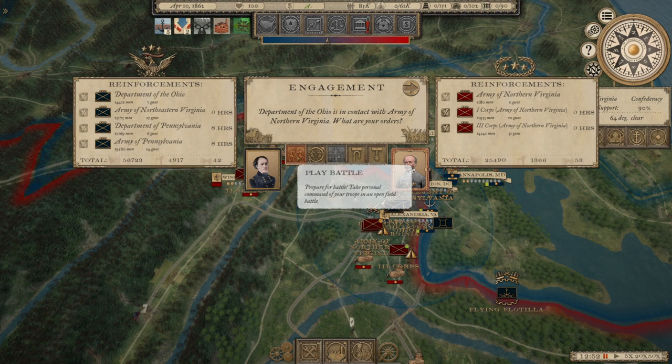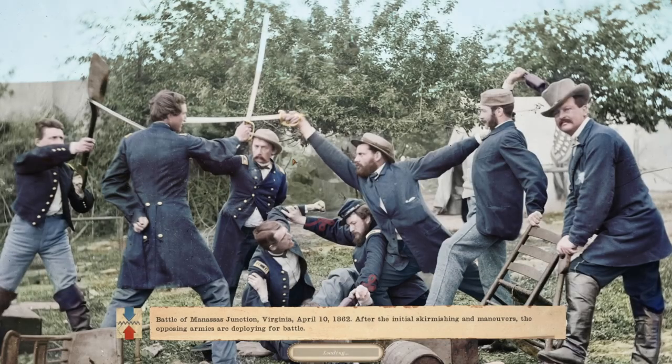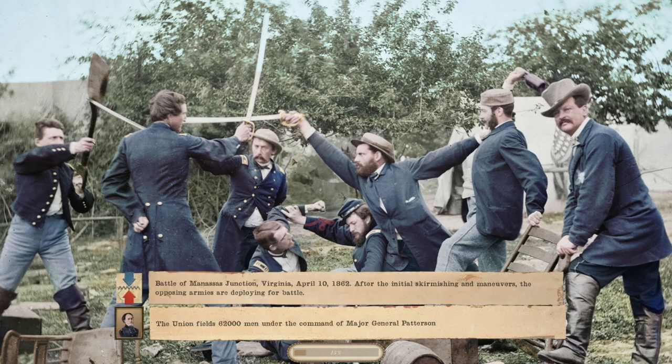Well boys, this is a big one. Hopefully we're on the defensive and they come at us. The Battle of Manassas Junction — this is actually the third Battle of Manassas Junction. It is April 10th, 1862 — a few days before some of our soldiers go home. If I had been paying attention and saw they were coming at me with 62,000, I would have brought the 15,000 men in the valley east to support us.